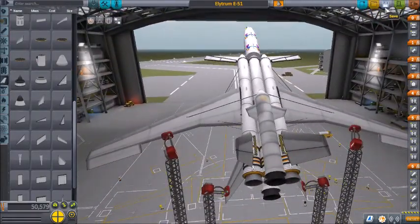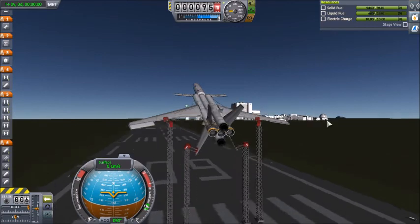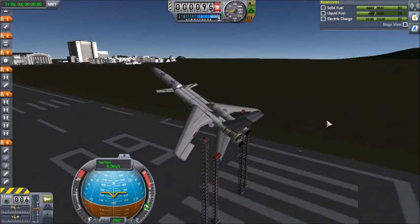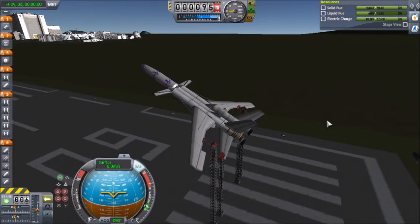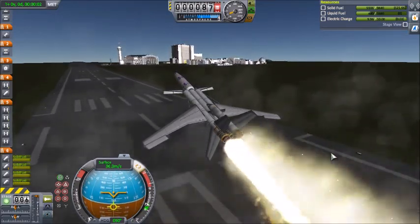Without further ado, I'm gonna go ahead and launch — I'm kind of short on time. We're getting a little bit of a floppy flop, flopping like a lazy rabbit. And if you haven't seen a lazy rabbit flop, you really should — it is adorable. Go for launch of Elytrum E-51 Flight Test 6 in T-10, 9, 8, 7, 6, 5, 4, 3, 2, 1, 0. Commit. Lift off.